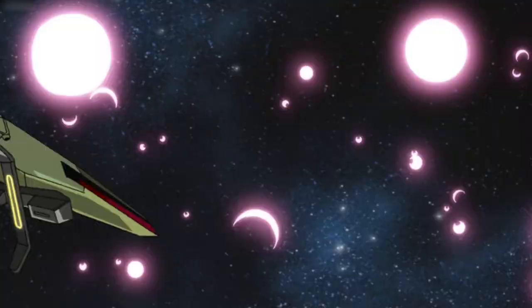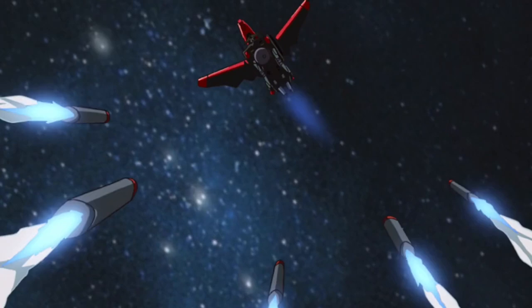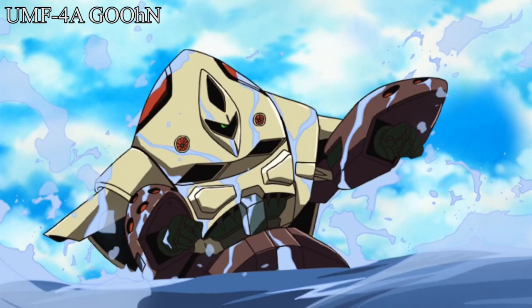During the second Battle of Jachin Due, Forbidden Gundam once again appeared as the Peacemaker team's guard and shot down a group of ZAFT's MS. The Extended briefly fought against the combined power of Freedom and Justice. But in the end, Forbidden Gundam was destroyed by Justice Gundam, and Shani was killed along with his Gundam.